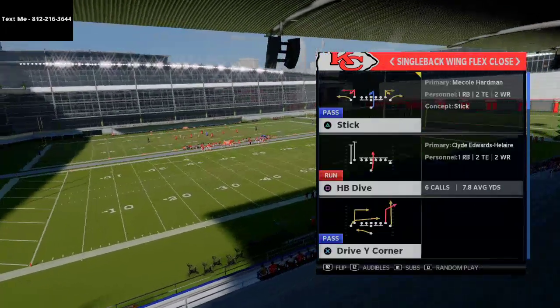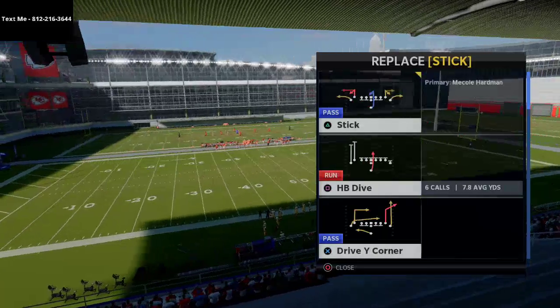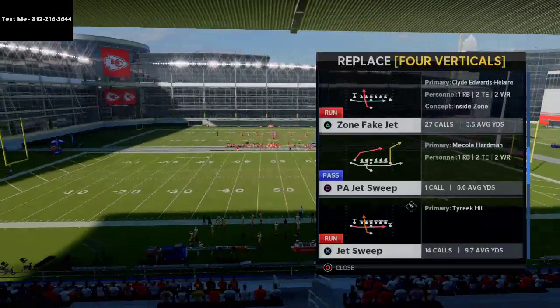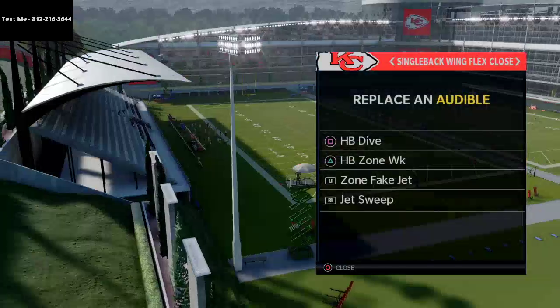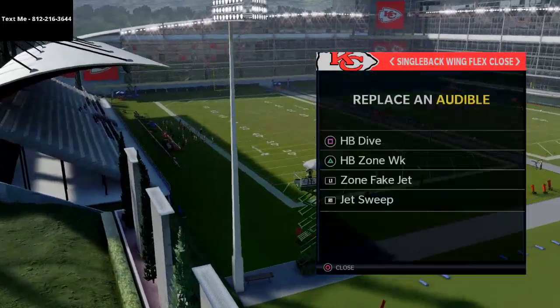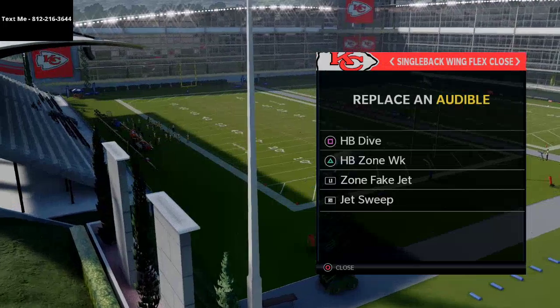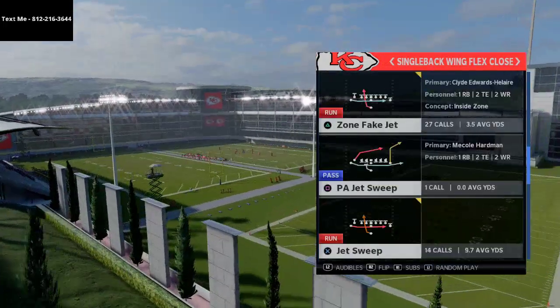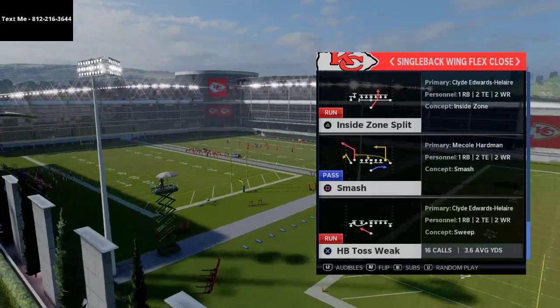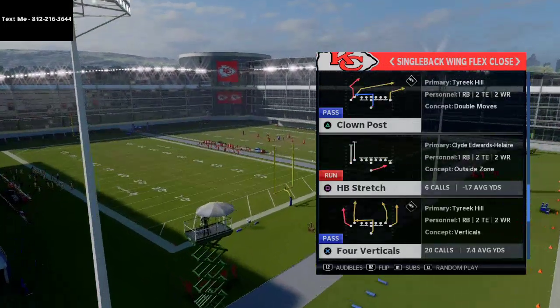I want to show you some of the running plays you can do from this formation. These are our audibles — we'll show you the runs real quick: halfback dive, halfback zone weak, zone fake jet, jet sweep. And obviously everything about stretch — we'll come back to stretch in just a moment. I want to come out in the halfback toss weak.